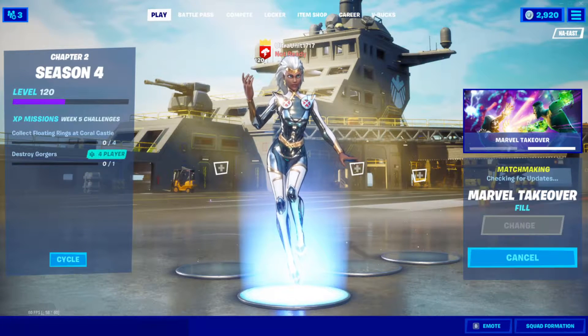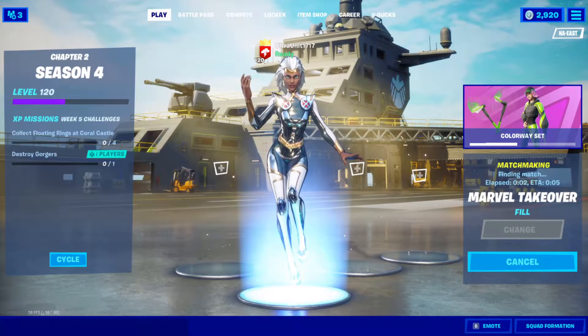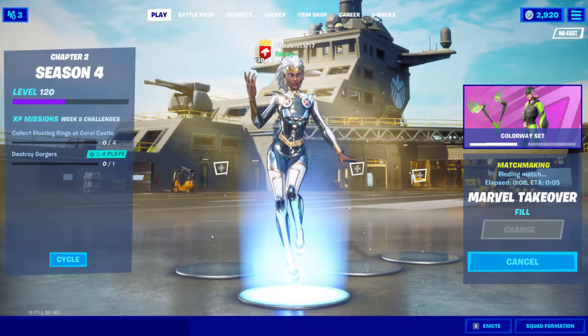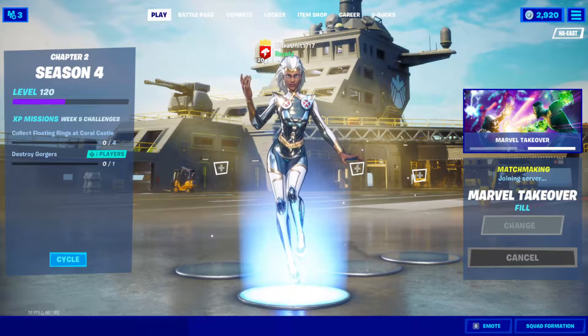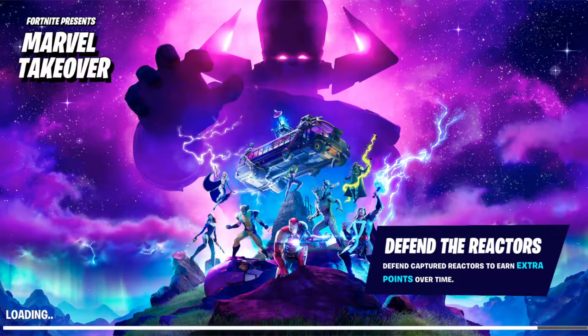We're going to be showing her off today in the Marvel Takeover game mode. Hopefully the game goes better than it did with Foil Groot. I know these aren't typically the most favorited things on the channel, but I still want to show off all the skin variations when I unlock them — all the superheroes. So I apologize if you're like, 'You already made a Storm video.' If you guys want to see a new skin, head over to the item shop and use my creator code, the Real Ultra Unit, if you're purchasing anything there or anything on the Epic Games Launcher, because even if you don't play Fortnite regularly, you can still use the creator codes.